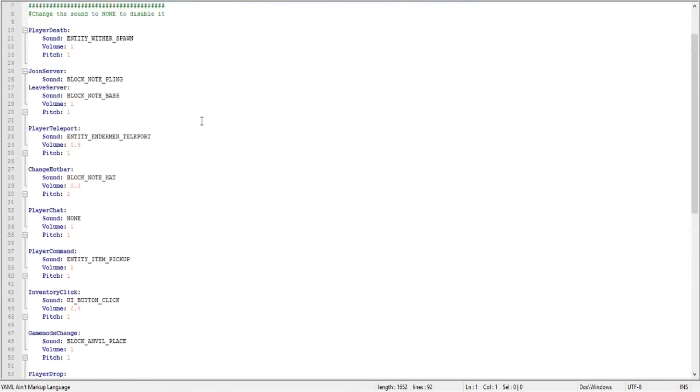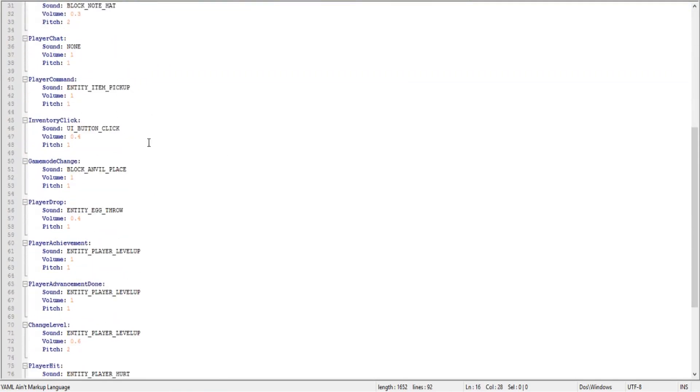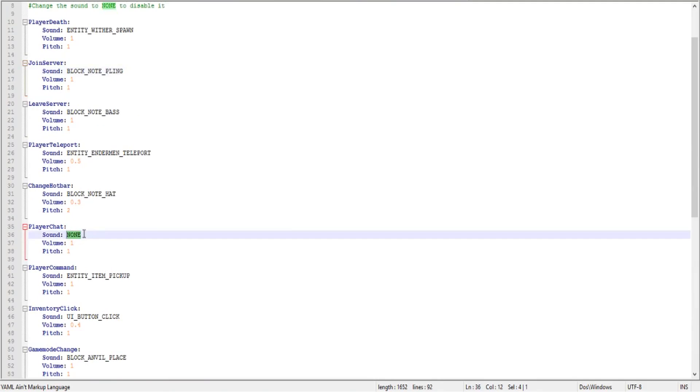Alright, so here we are. In the description there's a list of sounds you can look at. You guys can change the volume of everything, so it's really customizable. Some things are set to none - so the player typing in chat would play nothing - but let's change that. Let's go with something random: block_grass_hit. You have to type it exactly as it appears on the sounds link in the description. Now let's go with llama death for the death sound.